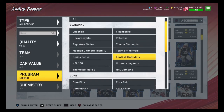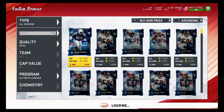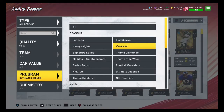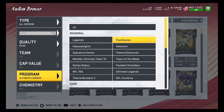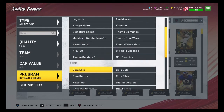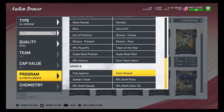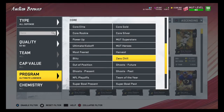Legends is a good filter to snipe on. Ultimate Legends isn't doing very well right now — 19,000 coins, those are not good snipes whatsoever. That's how you guys snipe 92 to 93 overalls. The best filters are Theme Builder 2s, Legends, and NFL draft picks for 93 overalls.